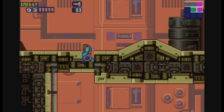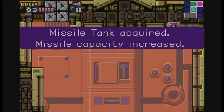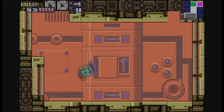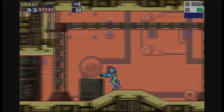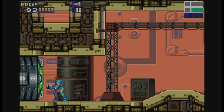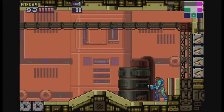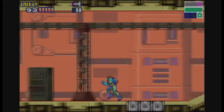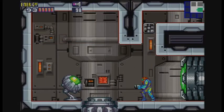We did it. I believe there's actually a power-up here that we can use — right there. Got it. Missile tank for our troubles. Green hatch. Now, this is actually something we can't open, but we are in the right location. We just need a little bit of help. Just get a run up and break that block. Bomb through here and we can find ourselves the level 2 security room.